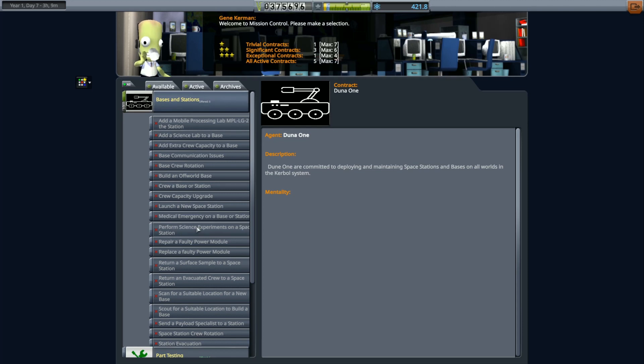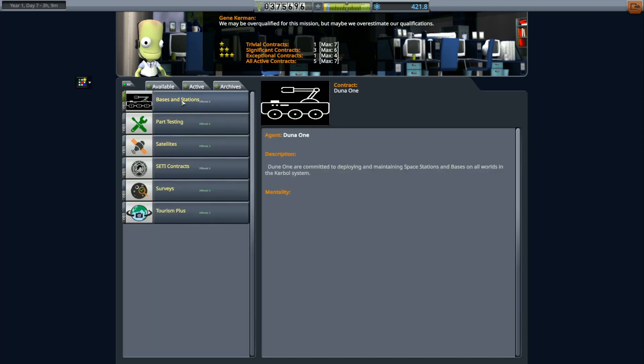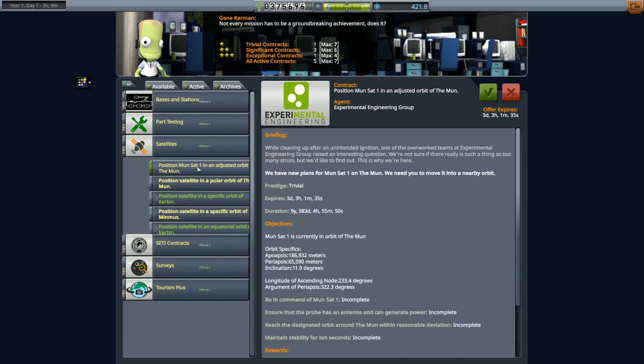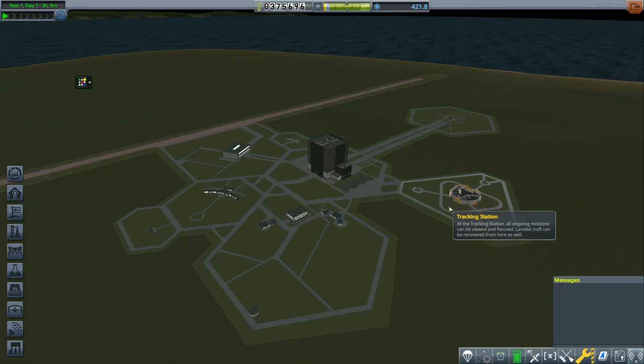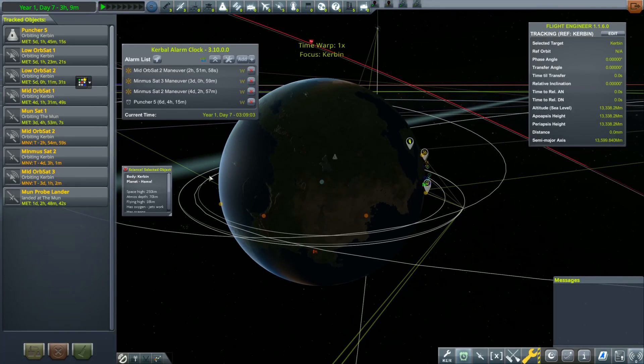The base stations aren't showing up and I'm wondering why. Looking down the list — launch a new space station — we have to unlock some parts, specifically the PPD Hitchhiker. I'm not too worried about that. I want to keep with the mission at hand as far as the satellites go. I noticed we have 'Adjust Moonsat One,' so let's go see if we can do it.